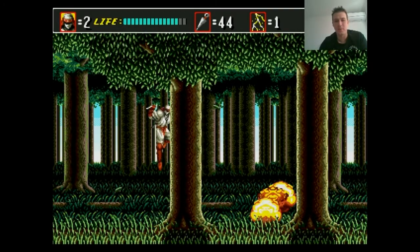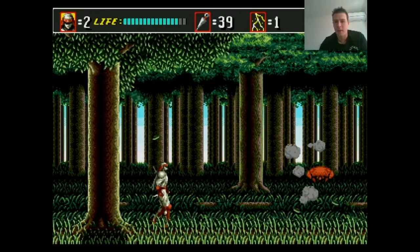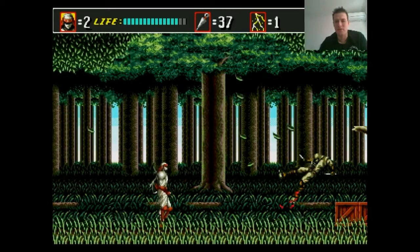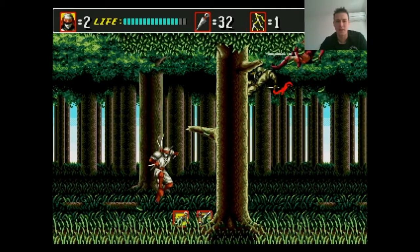The controls are pretty simple: you've got a jump button, you've got the attack button, and then you've got a magic button which gives you some kind of ability. I can't remember exactly what it does, but we'll work that out if we need to use it.